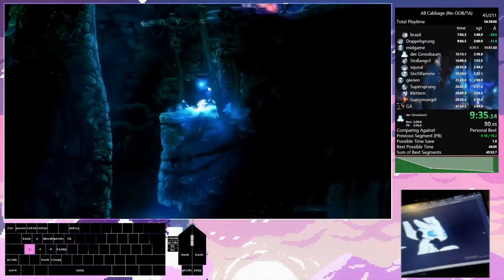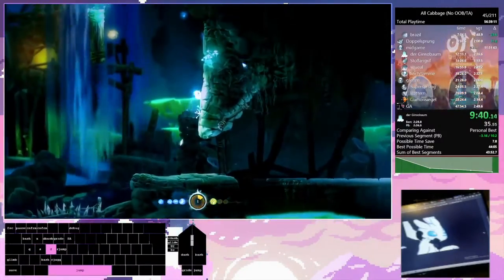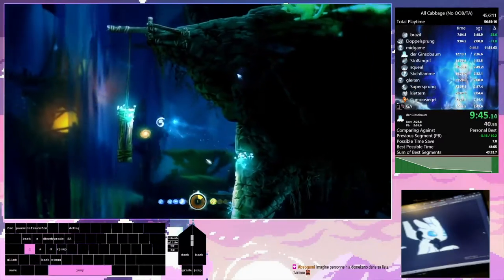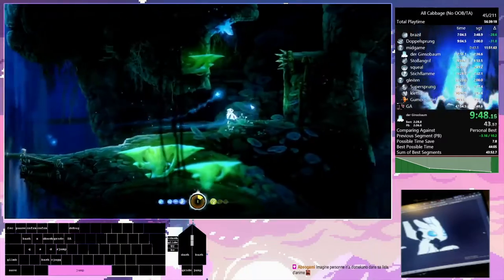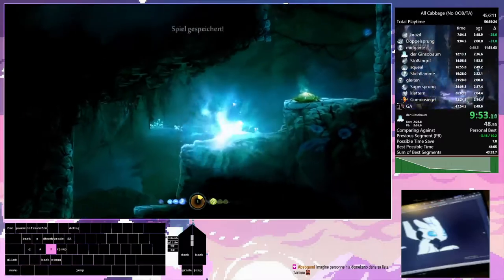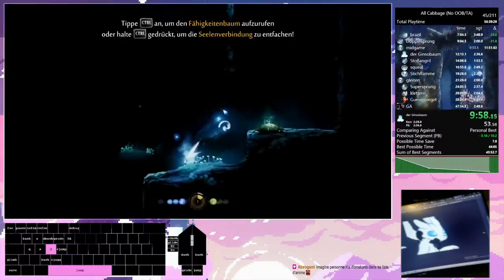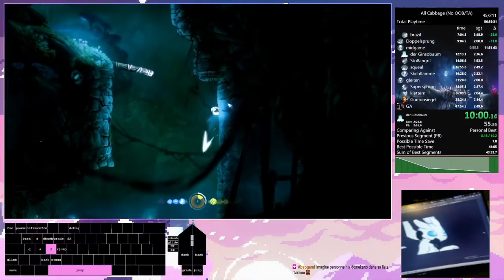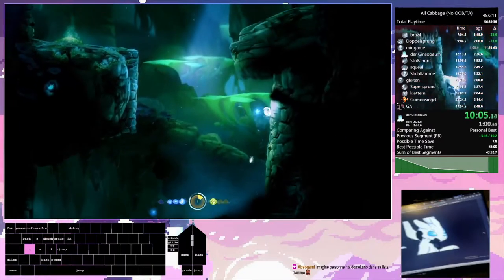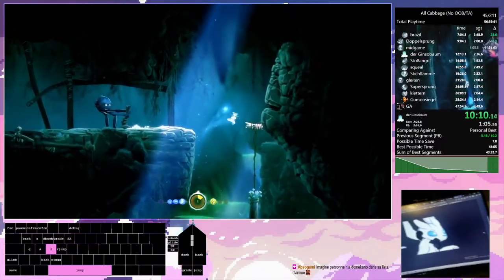Two really big skips coming up. The first one being Grotto Skip — we can wall jump off of a tiny piece of wall right here. I bonk on the first try but get it second try; it's not an easy jump at all. And here's Baguette Jump — shoutouts to the French community. Another instance of saving inside a cutscene, except this time we're just going to rekindle. This prevents the rocks that Gumo up here is supposed to throw down on us from ever spawning.